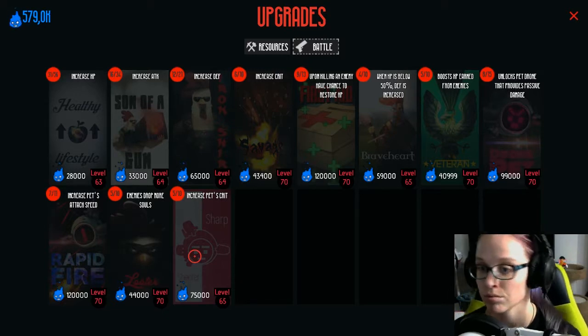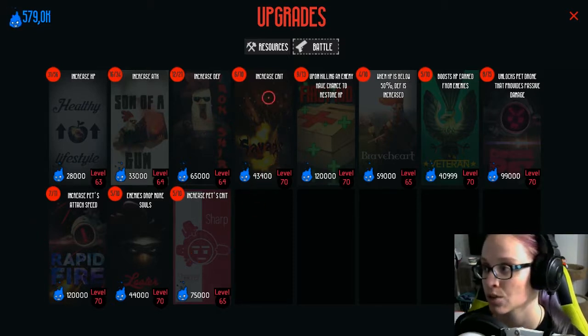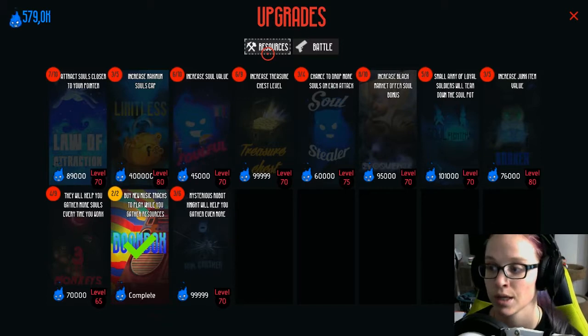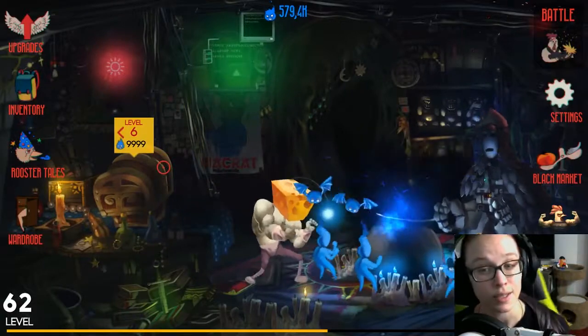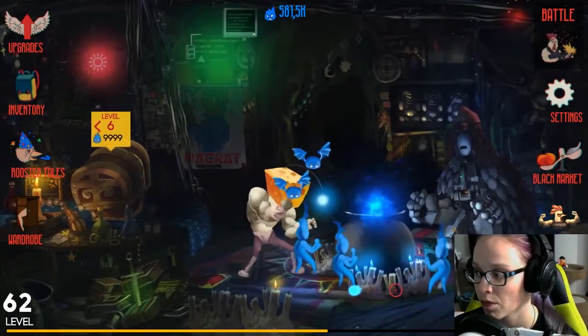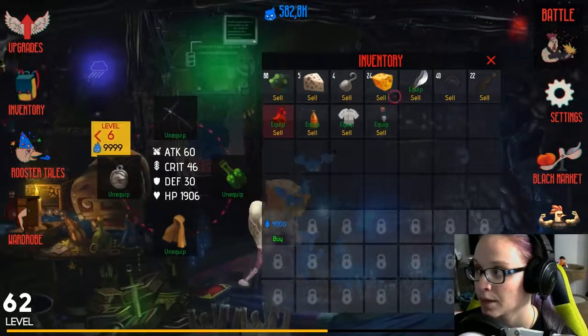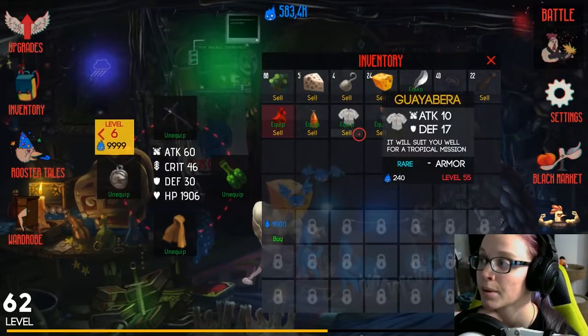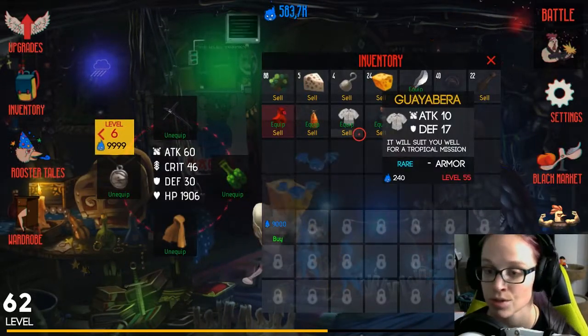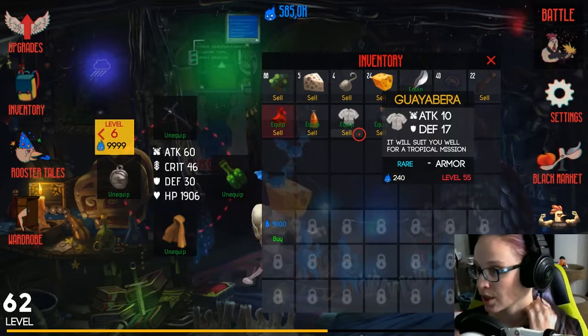Basically it's your quintessential fighter game upgrades — more HP, more attack, more crit, that kind of stuff. There's more resources where you can get more souls and such. The souls are basically the currency in the game. You collect them from fighting, also from clicking this thing thousands of times. You also get souls from selling loot that you've picked up.